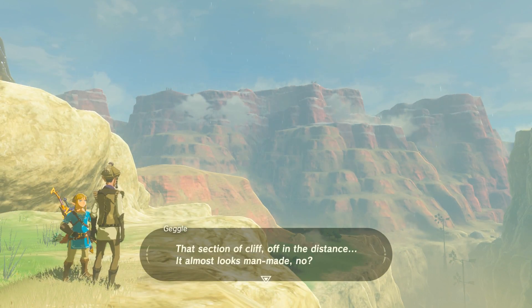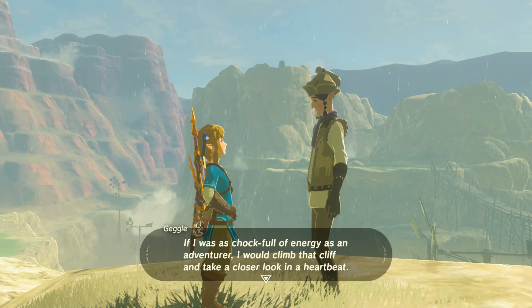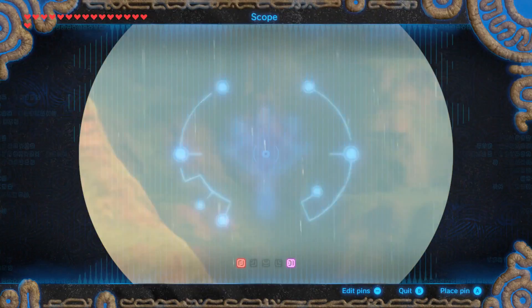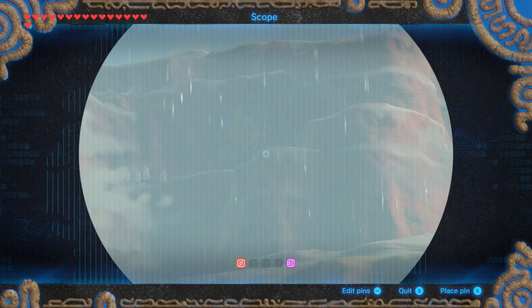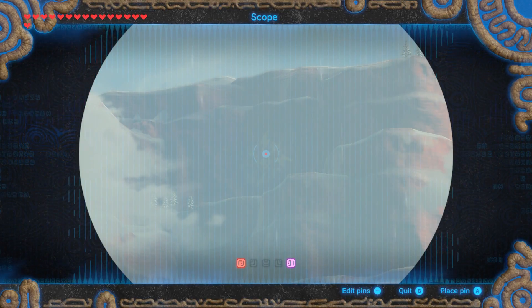That section of a cliff off in the distance, it almost looks man-made. I already did that region — how could I have missed this? If I was as chock-full of energy as an adventurer, I would climb that cliff and take a closer look in a heartbeat. Oh! Hey, look at that! There's some sort of a drawing on the shrine there. Well, we assume it's a shrine — it's certainly on the cliff.